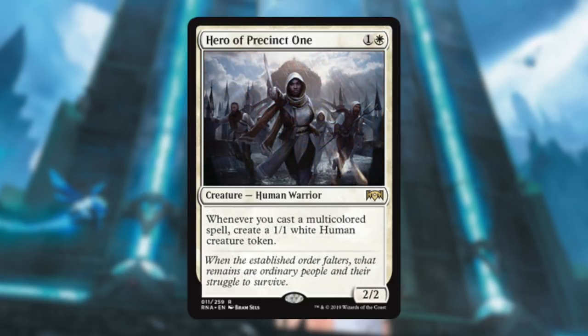Hero of Precinct One — I like this card but I like it more in Orzhov. Here it's still fine because it's a two-mana 2/2 that makes creatures every time you play a gold spell. You're going to be playing a lot of gold spells in this set because they're really good. You can definitely see playing this, but Orzhov is where you really want it.